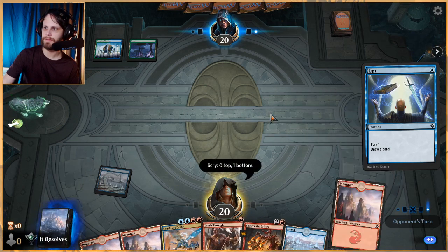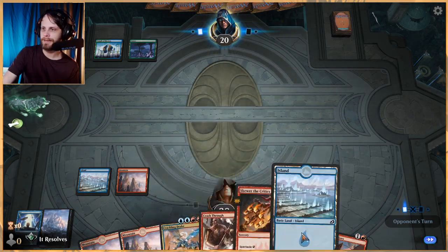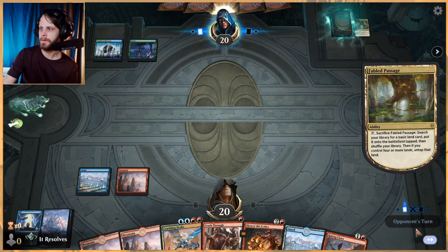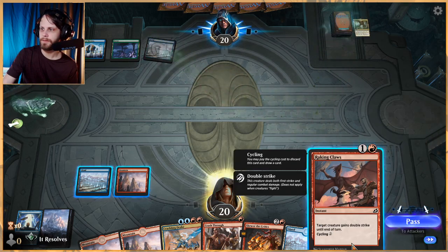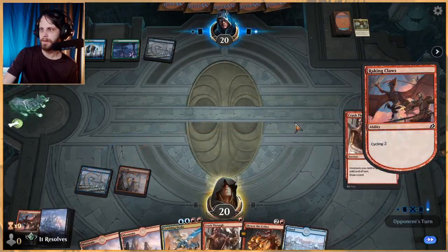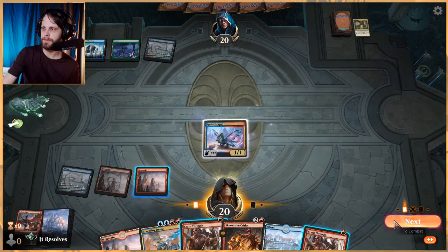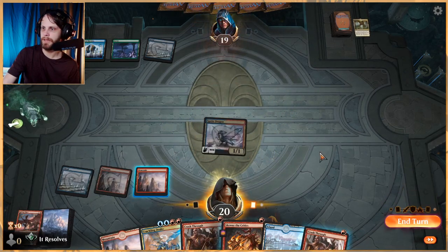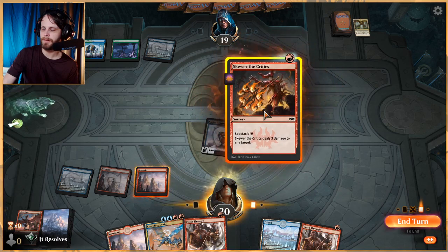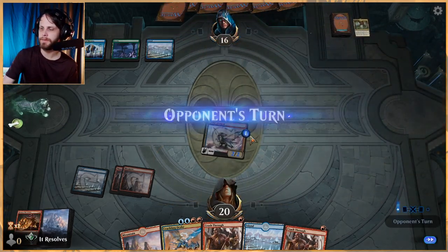If it were Simic Ramp, we probably would have seen something by now, so it's probably Simic Flash — not necessarily great for us, but we'll do our best. There's a world where we cycle Raking Claws, so let's go ahead and do that. If we can get something like a Sprite Dragon, that would be great — and there we go! Let's get Sprite Dragon down. I'm going to wait before committing spells — the instant vs. sorcery timing really matters here.